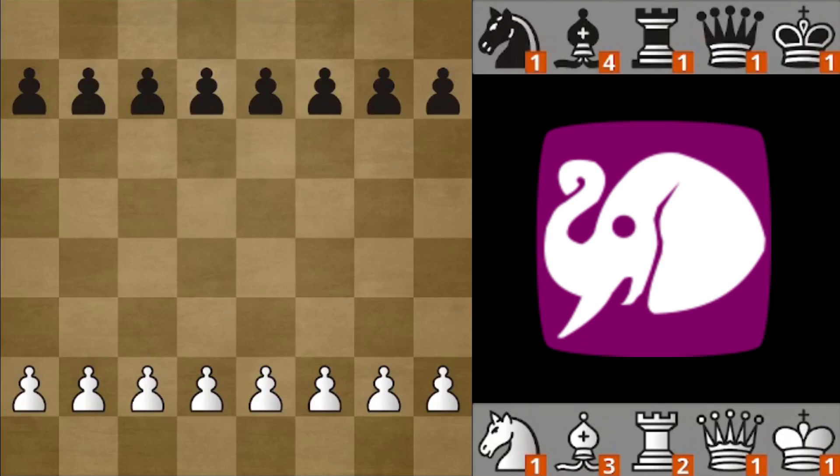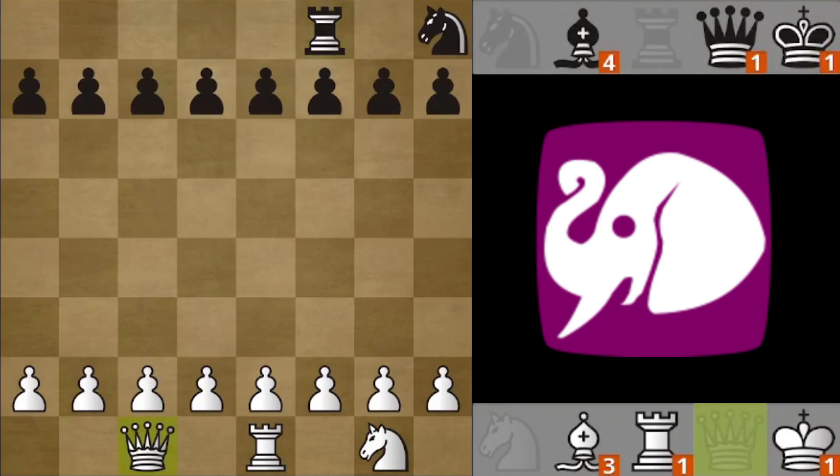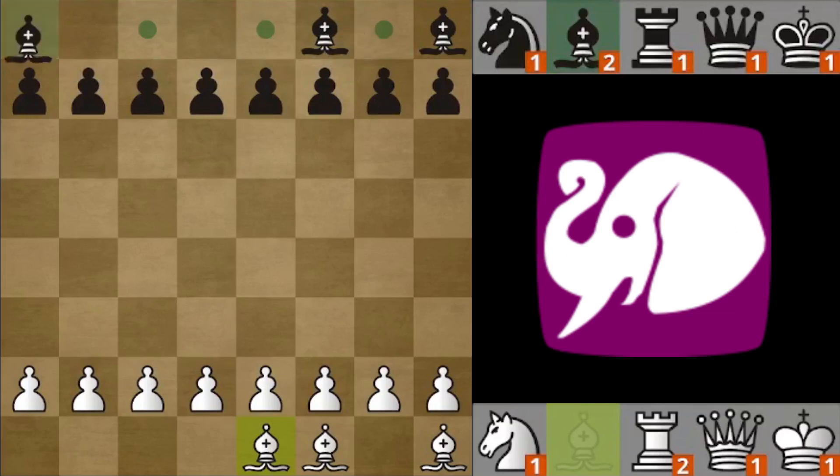For example, White starts by occupying one dark square, Black does the same. White occupies the second dark square, Black occupies another dark square. Now White is allowed to place one more piece on the dark square because they need only one dark-square bishop, but Black needs two dark-square bishops so they can't place anything but a bishop on the dark square. Now if White tries to drop a rook or a king, all squares but a1 are allowed — because a1 is a dark square, and Black needs to have one dark-square bishop, so the only piece allowed to go on a1 is a bishop.